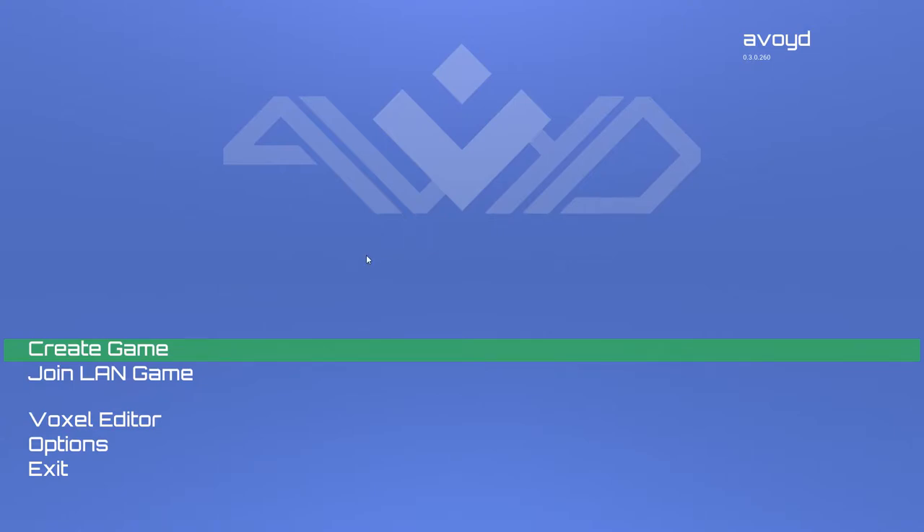Welcome to the version 0.3 Avoids gameplay tutorial. When you start the game you get to this screen where you can create a game, play single player, or cooperative play over the local area network. You can join an already existing server on your local area network, go to the voxel editor that we've had before, set your options, or exit.